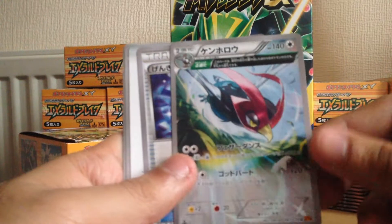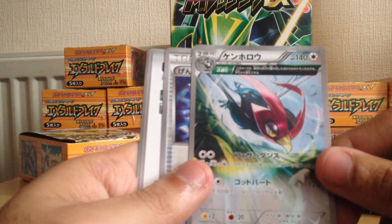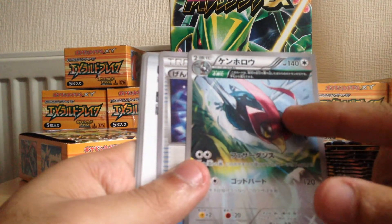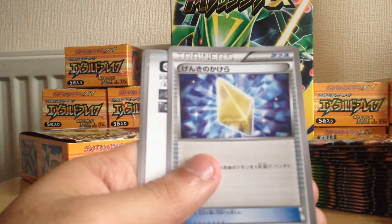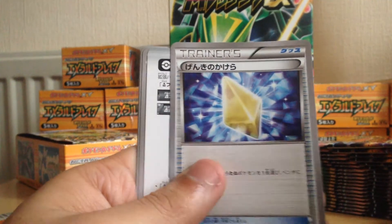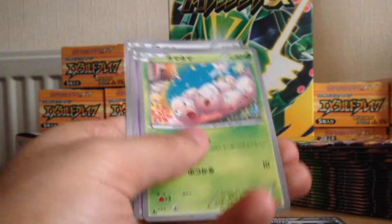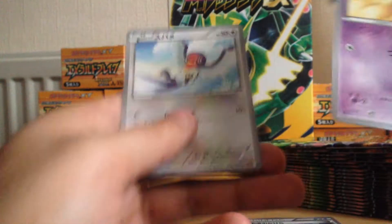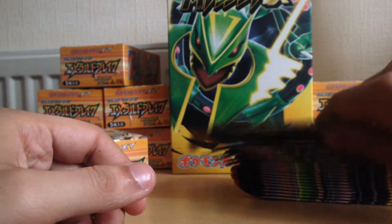So in the first pack I pulled a half art — I'm not sure what the name of this card is, but I know it has a male or female evolution. We also had a Shards card, not sure, an Espeon, Natu, and a Tailow. That was the first pack — nothing much in that one, let's get through the next packs.